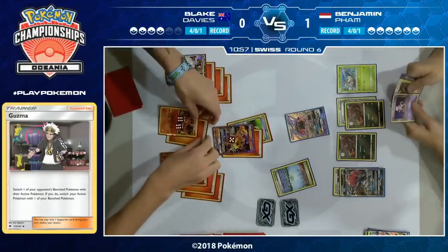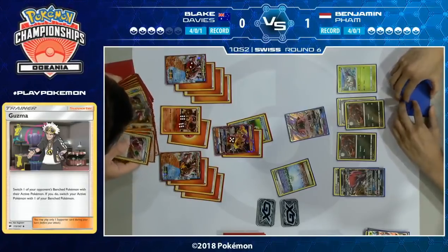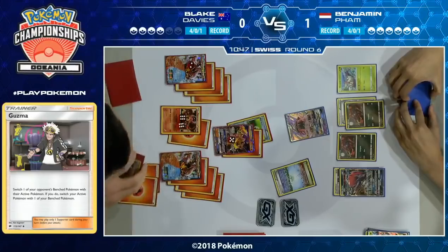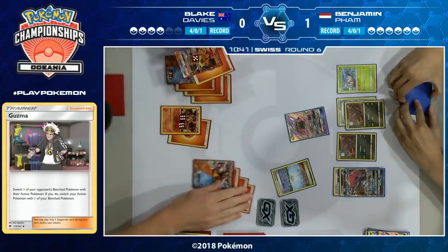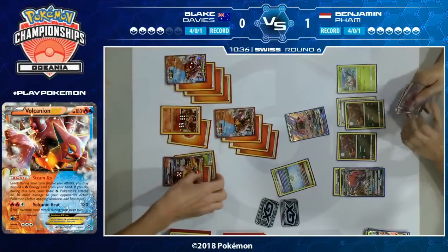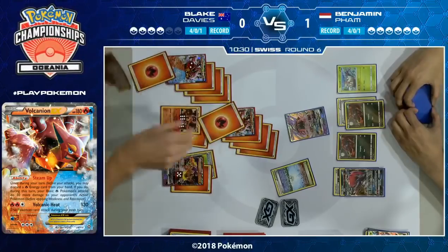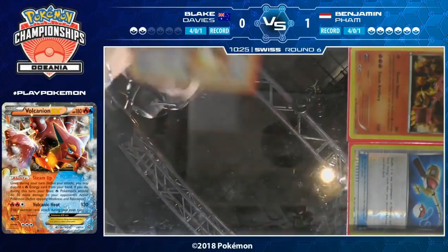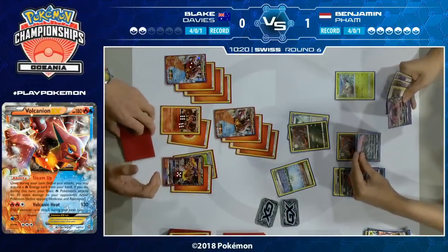What do you go for if you're Blake? Do you take an easy KO on a Zorua, or do you try to KO something like Tapu Lele knowing that puts you down to two prizes remaining? He's definitely gone through a lot of his resources and plays another Energy Retrieval. He has to use two Steam Ups because he doesn't have Choice Band, which is a little risky. But having Turtonator GX on the bench gives you insurance — you can double Steam Up, get the knockout, go down to two prizes, and if your opponent Ns you down to two cards and you don't draw out of it, you simply retreat and Nitro Tank to recharge.